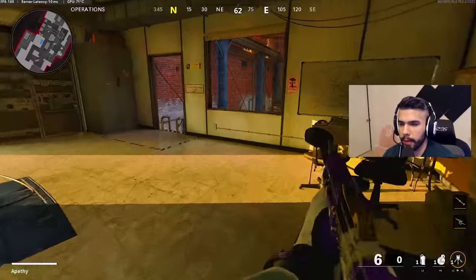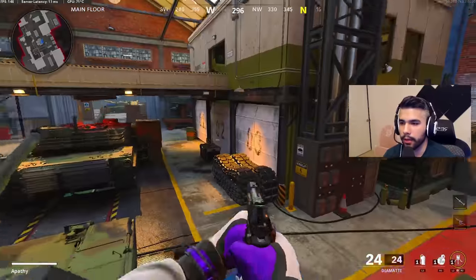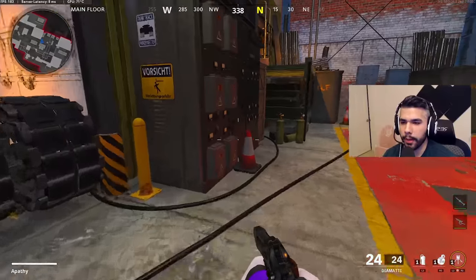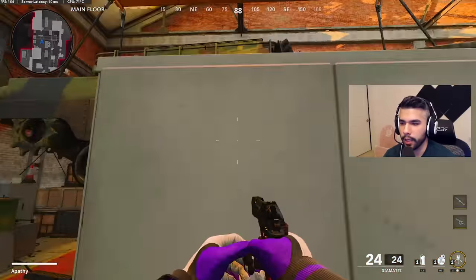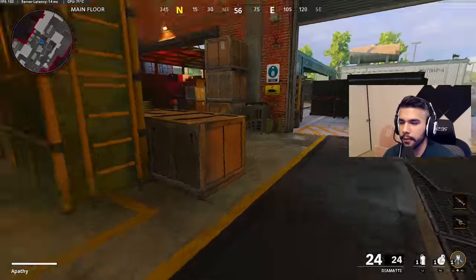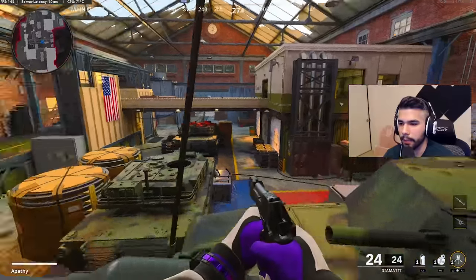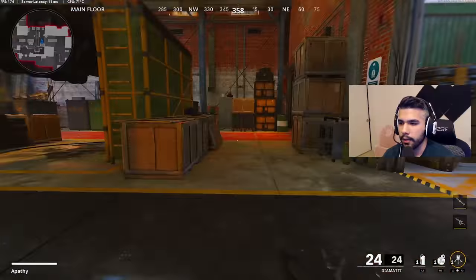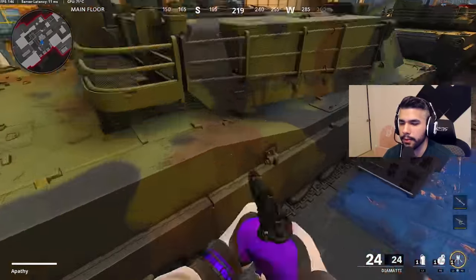We're going to be talking about mantling for the last big tip. In Cold War, you can hop really high on things — like this big generator, you can hop up on it. It's obviously really good to know because if you didn't know, you might not even jump in places you think you couldn't jump to. Always remember that. But that's not even the best part about this tip.